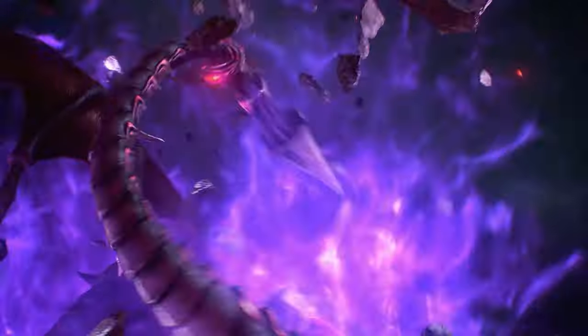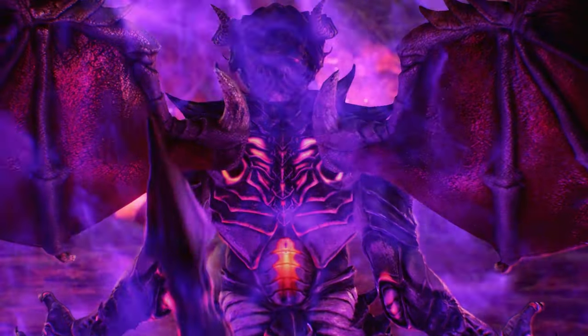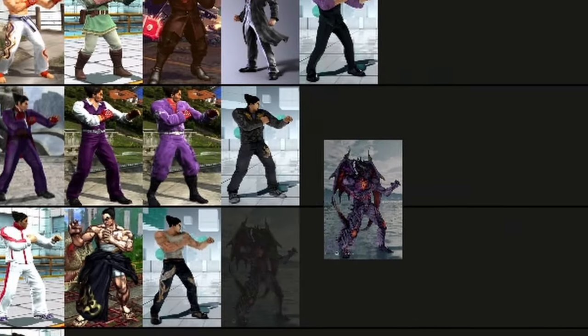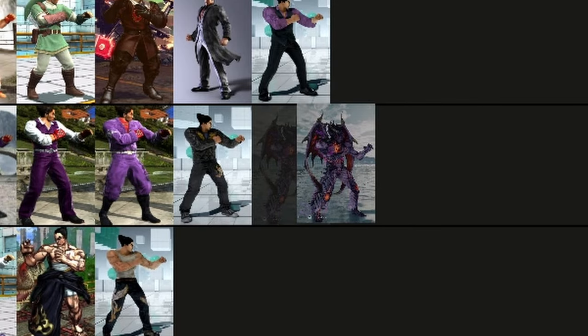Oh, I forgot — he also turns into Devil in Tekken 7. This one doesn't look too bad compared to the others. I'll take this over the Tekken Tag 2 Devil any day. It doesn't look bad honestly. He's got the glow, the purple aura, and eyes on the wings. It could look worse, but I've seen better. At least this is a better redesign than the other one, but I still like the Tekken 2 one better. Calling it 'awesome' would be too generous, so let's go 'between.'